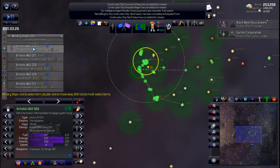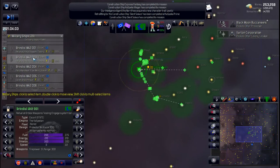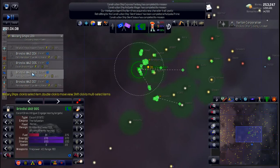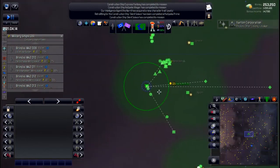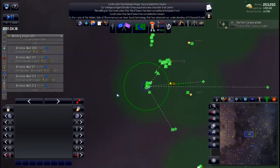Let's see if any of these have upgraded yet — we need Mark Threes I think. Yep, they're starting to upgrade now so the AI is taking care of that. It looks like they just start at the top of the list and work their way down. Technology recovered in the ruins of the Hidden Gate of Ramanul — we've found technology that's advanced our understanding of enhanced gravity beams. Excellent — I didn't even use those on any of my designs, so I'll have to do that.